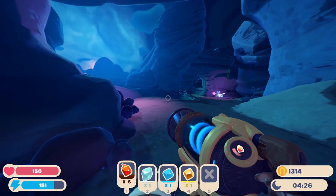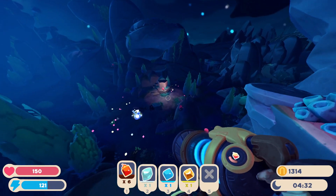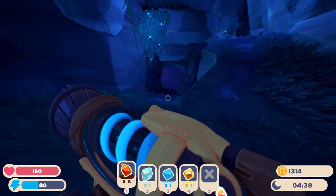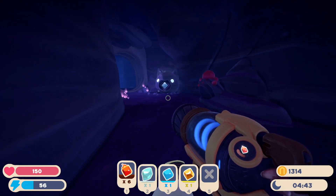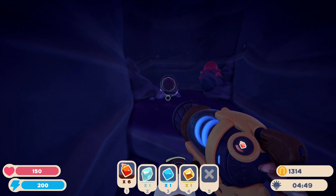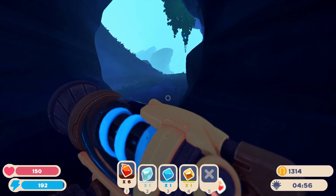Now we're going to run over to the next one that's in a cave, which is right over here. You will need one tabby plort to open this door, and after you open it, the treasure pod will be sitting right here on the shelf.